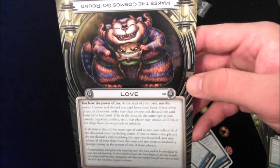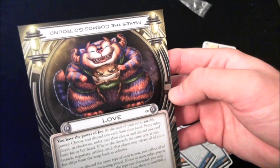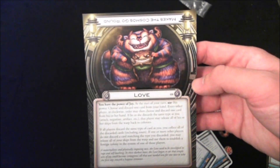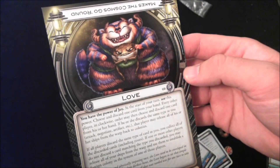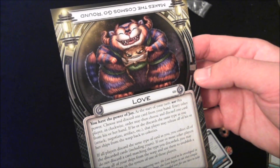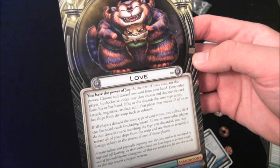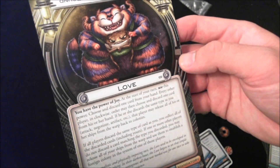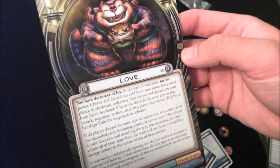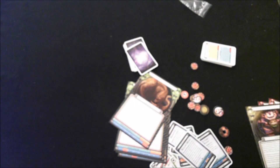Number 5 is the Love — possibly the cutest and funniest card in the entire expansion, with hate being swaddled by the enormous, intimidating love. At the start of your turn, you can discard a card from your hand and every other player may choose to discard a matching card type. If they match, that player releases all their ships from the warp. If all players match, you collect all discarded cards. If one or more players don't match, you release all your ships from the warp and establish a foreign colony in their system. Theoretically everybody gets something, but Love always gets more.